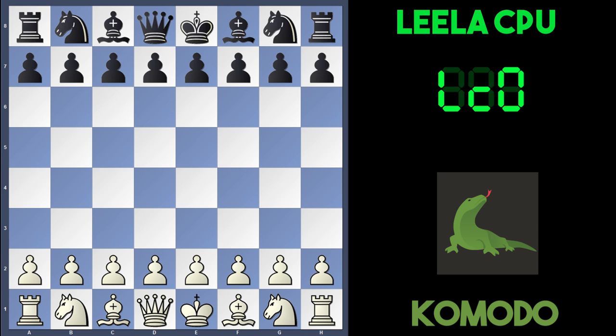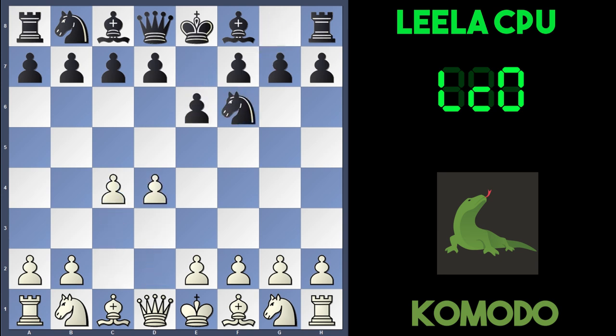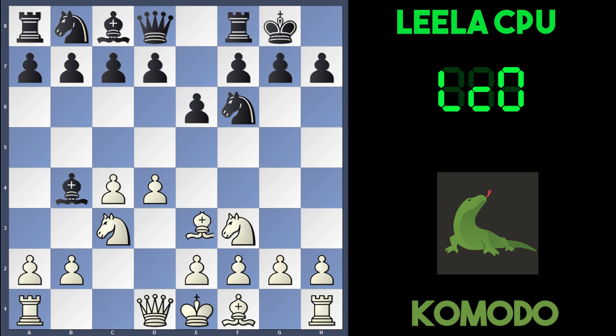The opening three moves were d4, Nf6, c4, e6, Nc3 and Leela played Bb4. This is the end of the book and we're into a Nimzo-Indian variation. Black has just pinned the knight on c3 and is also preparing to play moves like c5 and d5. Komodo played Nf3, developing normally. Leela castled, Bg5 from Komodo pinning the knight on f6, and a typical c5 break by Leela, undermining the d4 pawn. Komodo supports it with e3.